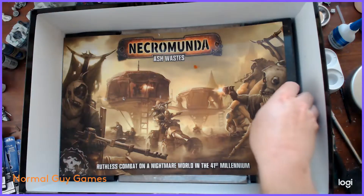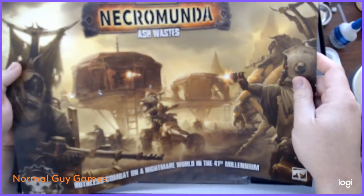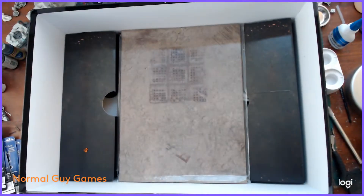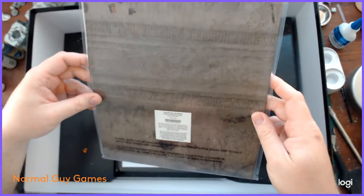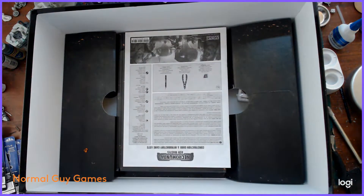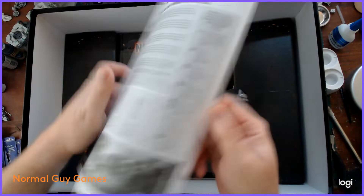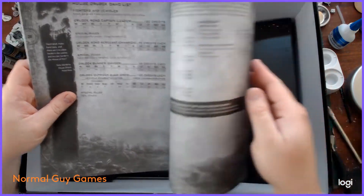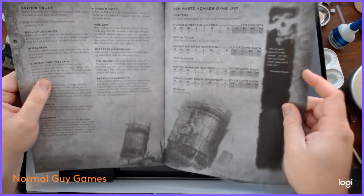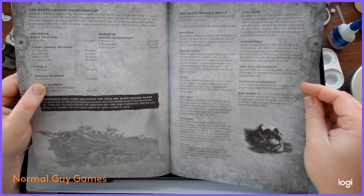You get the nice artwork on the insert that keeps the sprues from damaging the books and the poster. The poster of the outdoor Ashwaste is nice - I kind of wish it had been a neoprene mat, as I've always been more fond of those. As I'm pointing out here, and as others have noted, do not throw away your instructions because it gives you your initial gang lists. For the Ashwaste Nomads, there's nowhere else right now to get the stats for these guys but this book.